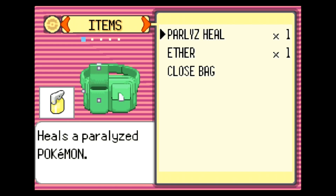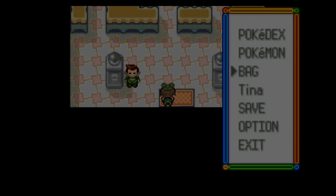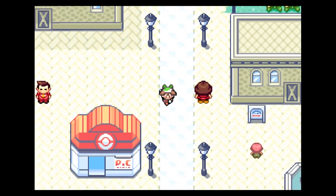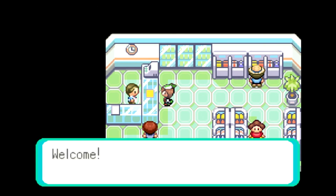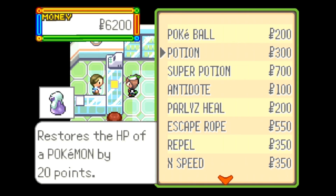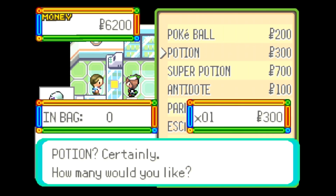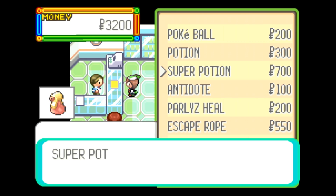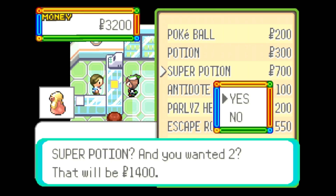I don't even have any. The healing items should just be in items, right? Yeah, okay, I don't have anything, so I should probably go buy some potions or something. Let's see what they have at the PokeMart. Okay, we've got potions and super potions. We don't have a lot of money, so I guess 10 potions? That'll probably do it. I could buy some super potions too, but I can't buy very many. Let's buy two, I guess.